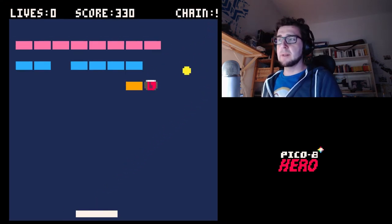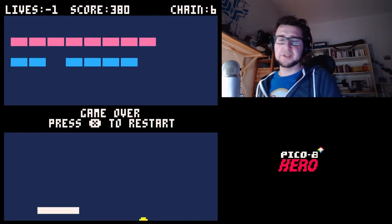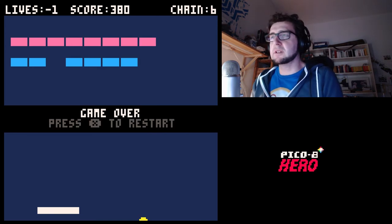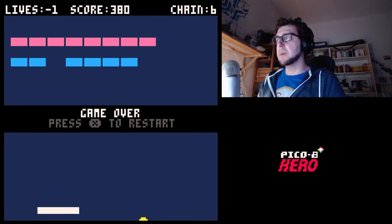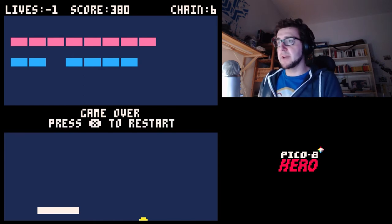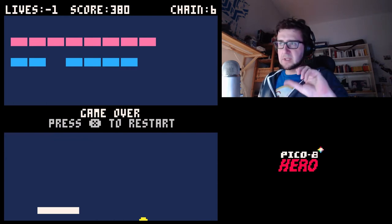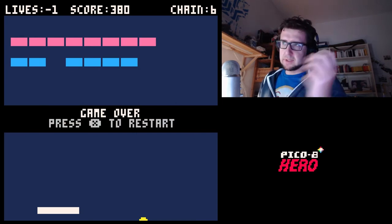Something you might have noticed is I'm not actually changing the graphics too much — the blocks are really very simple. There's not really a lot I mess around with when it comes to graphics. We can add the graphics at the end, we can make the graphics really beautiful at the end. But the reason why I'm keeping the graphics really simple for now is that I want the game to look really nice just based on the effects work we're doing, and not based on the sprites.